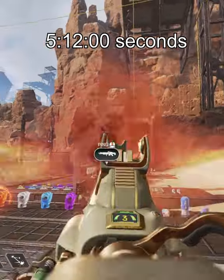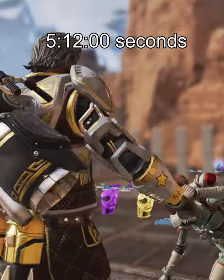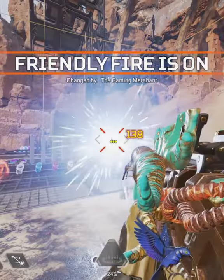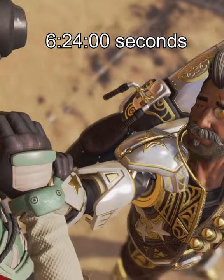Fuse's next finisher, Against the Ropes, is the fastest for Fuse at 5.12. Not super fast, but pretty decent. Now keep in mind Fuse just stays still in his finishers, so it's pretty easy to hit.